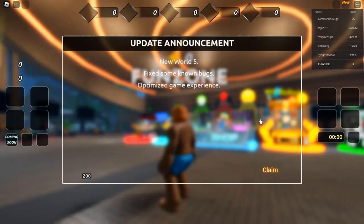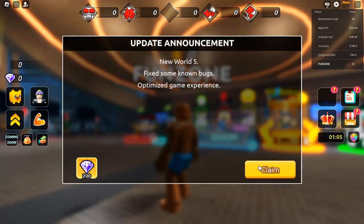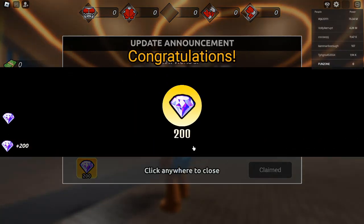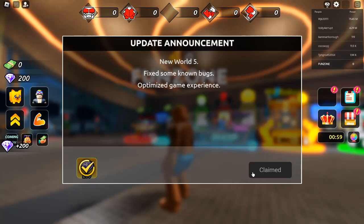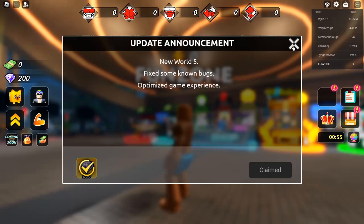Community Events — join events and challenges within the community to earn exclusive rewards and interact with other players. The game includes multiple swimming styles like Freestyle, Backstroke, Breaststroke, and more. Each style has its own techniques and strategies to master.